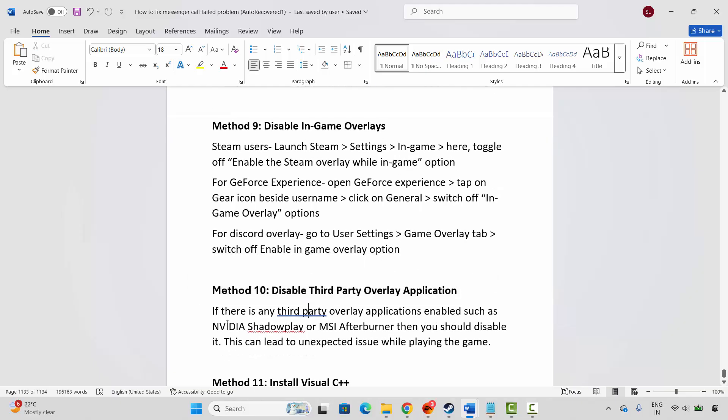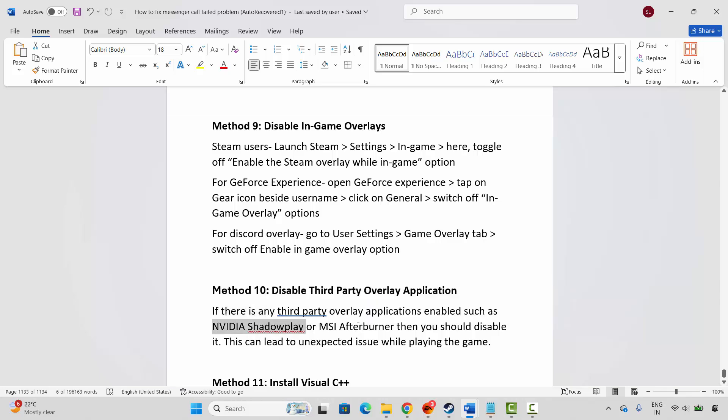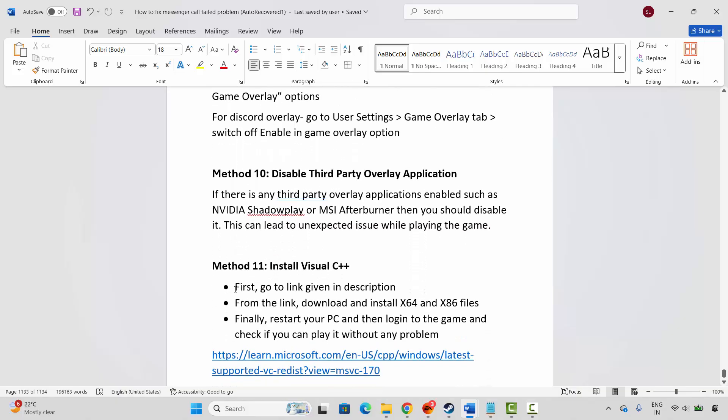The next method is to disable third-party overlay applications. If any third-party overlay applications are enabled, such as Nvidia ShadowPlay or MSI Afterburner, you should disable them, as these can lead to unexpected issues while playing the game.